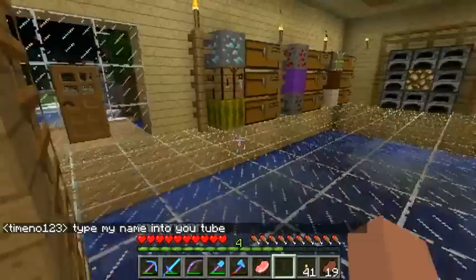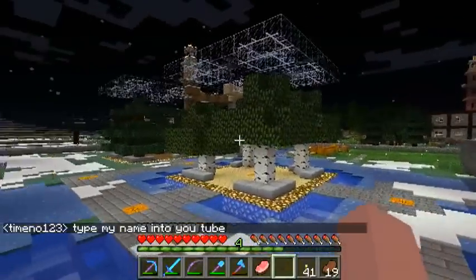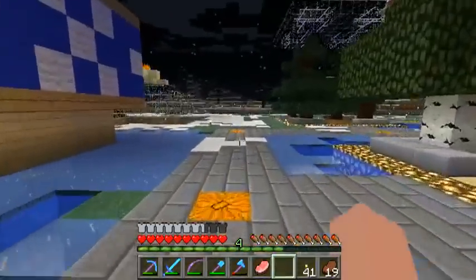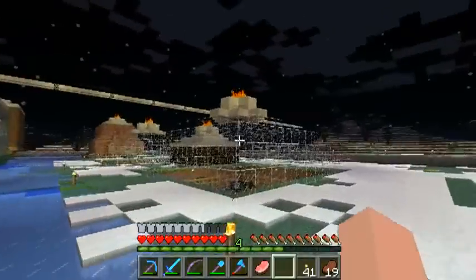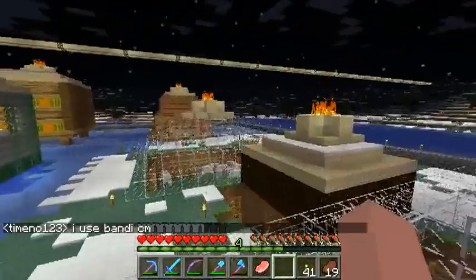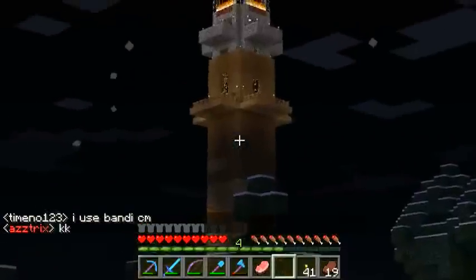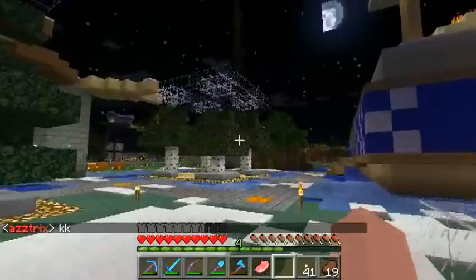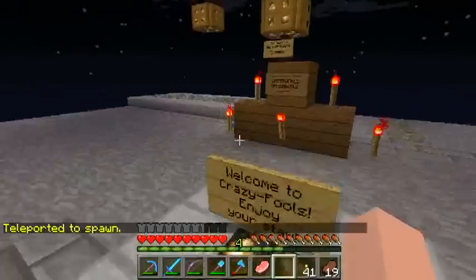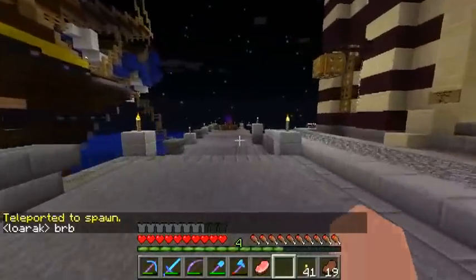We're not going to be doing anything on the trees today because they are all done and dusted. Instead, what we're going to be doing is starting a new project in the water world. You saw the sky high area recently and we took a visit there, and now we're going to go and visit the water world area. Same as before, basically just go to spawn — there are big crazy signs everywhere at the moment telling you how to get there, but it's just in the same place as all the other portals.